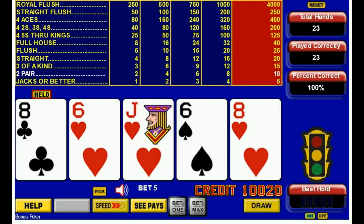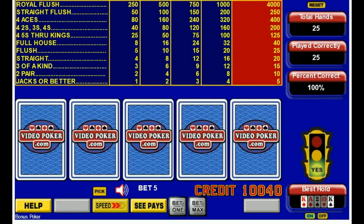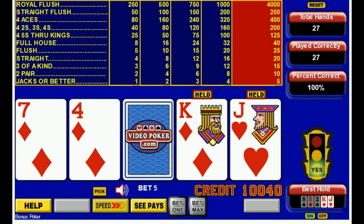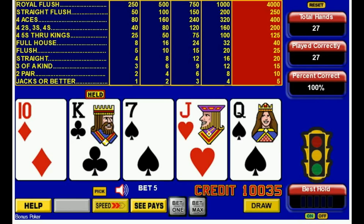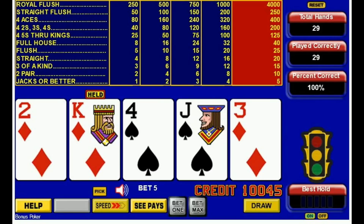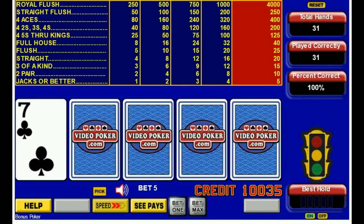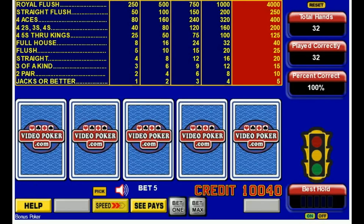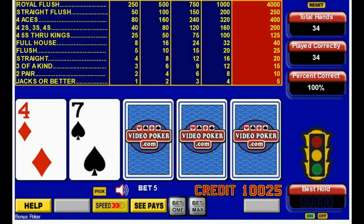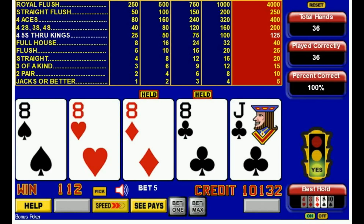Jack. Couple of kings. Straight draw — and we got it. Ace and queen, yes. Couple of jacks. Two eights, flush draw. Two eights — oh, look at that, we got four eights.